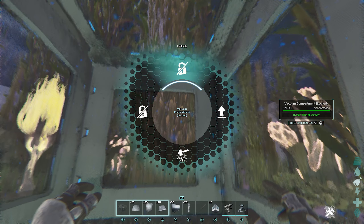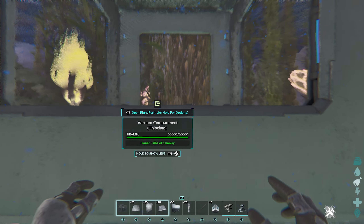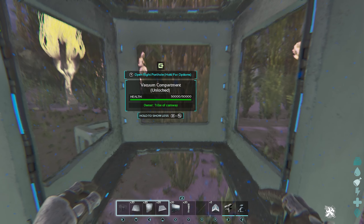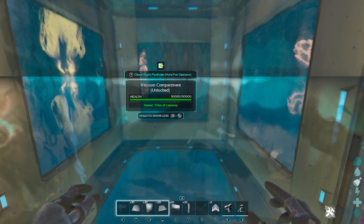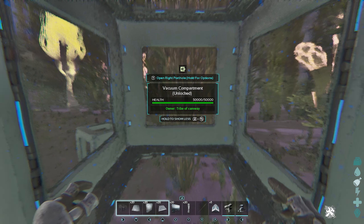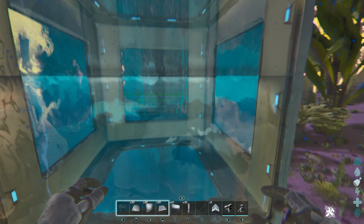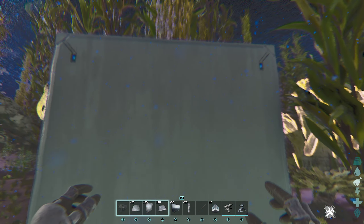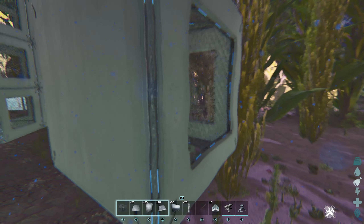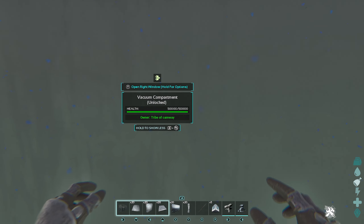Once the vacuum chamber is unlocked, you can press E, Y, or the top face button to cycle through the different wall types you can use: a window, no wall, or a wall. You used to be able to do this kind of stuff with vacuum chambers in ARK ASE, but you had to power them. You no longer have to power them, which makes them even more useful.